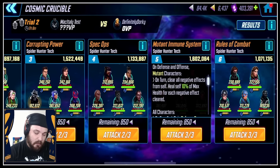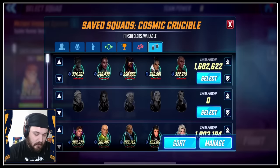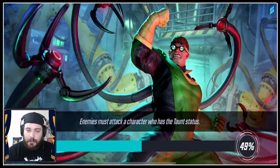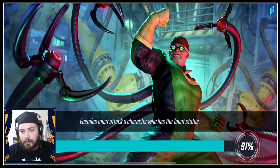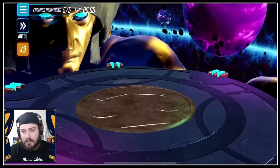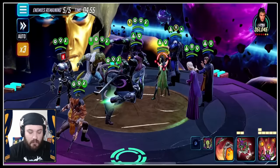Let's finish this off by doing the Mutant Immune System room. This is Darkhold with Apocalypse — it's not even an Awakened Apocalypse. Mutant characters will heal and all characters get Defense Down at the end of their turn. Let's get in there with our Superior Six team. I'm sorry I couldn't test this on more meaningful teams — we'll be doing that live, I guess.